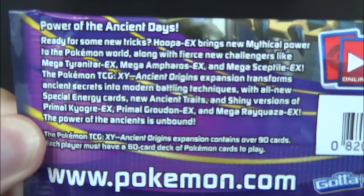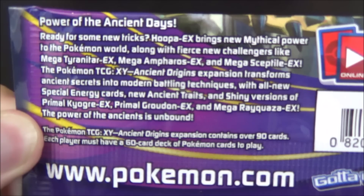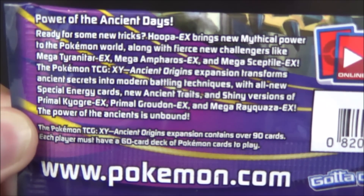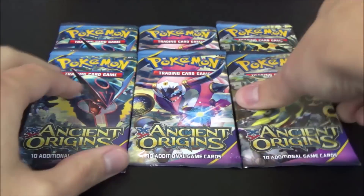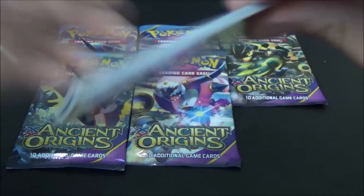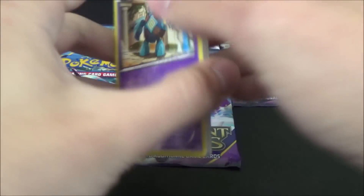So it looks like we're going for a Groudon shiny pack first - I think it's Primal Groudon shiny. There's the description there: Power of the Ancient Days. I'm actually still to read that; I'll go and read it in my spare time. But yeah, awesome stuff. Really excited to see any of the cards from here to be honest, except for that Golurk - it looks straight from like Phantom Forces. Not very interesting.